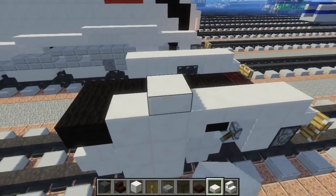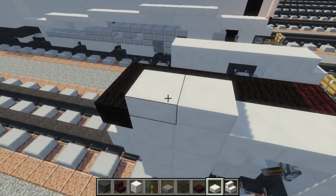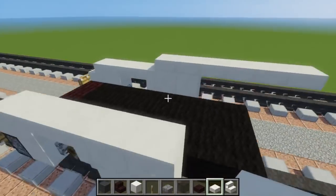Once we're done with that, let's take our block of quartz and add that right over here in the middle. Make it a two by three going up like that. Then let's add quartz stairs right here and a quartz slab to connect it to the front. Do the same thing on the other side — make a two by three, then add the stairs and the slab. Add that right here above this block and make it six blocks long on both sides.